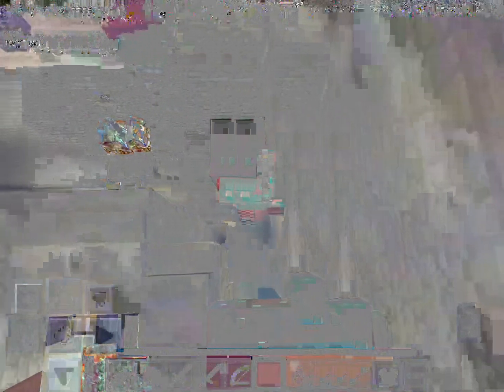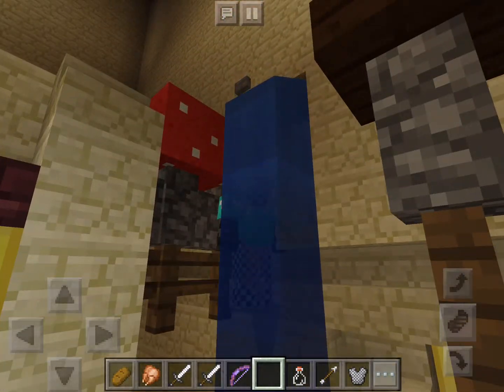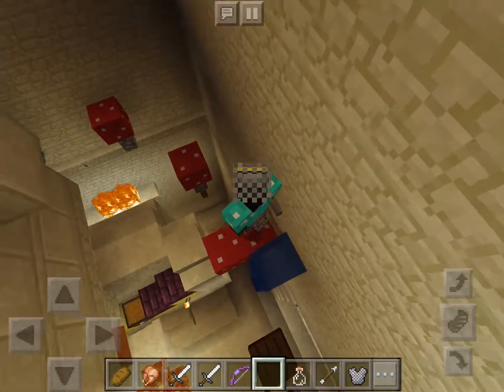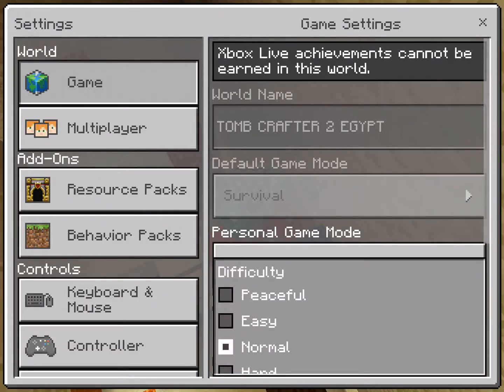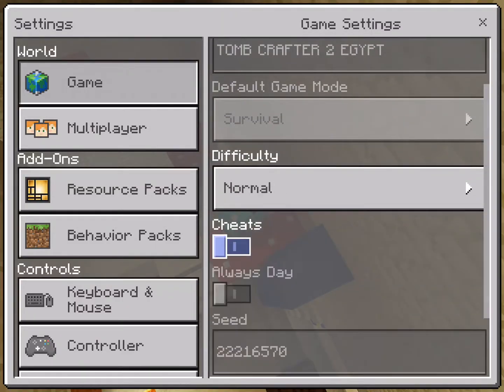Now there's some more fog, which I hate. I'll just turn cheats on so I can switch between creative and survival. I'll just fly right here and then go right here now. Creative, survival, okay. Normal, okay, cheats off.